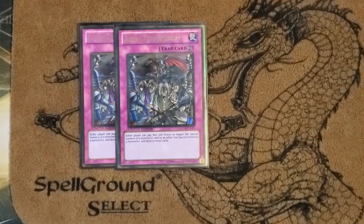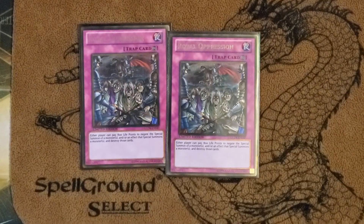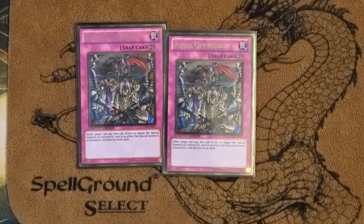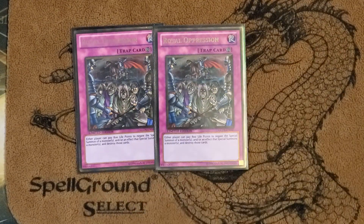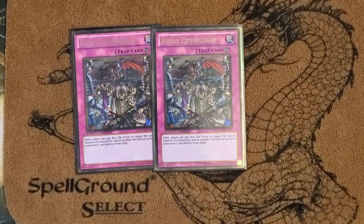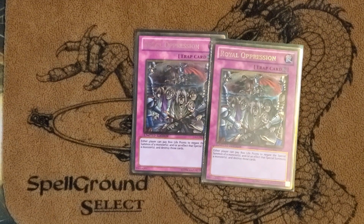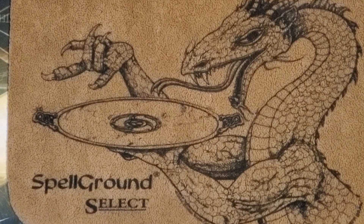Into the traps — the trap lineup's pretty hefty and it's really good. A lot of good impact stuff. Double Royal Oppression works really well in this deck because they can't stop your Fire Dog, which is pretty cool. You swing in with Fire Dog and they can't Oppression the guy that comes out. They obviously can Oppression your Synchro if you do that main too, but you have to play around this correctly. You have Caius and Raikos as well, so the game can definitely be a battle of attrition, and a lot of the time you'll win.